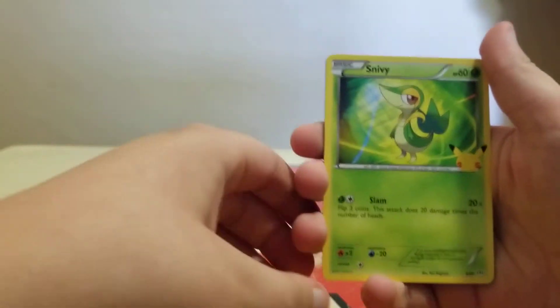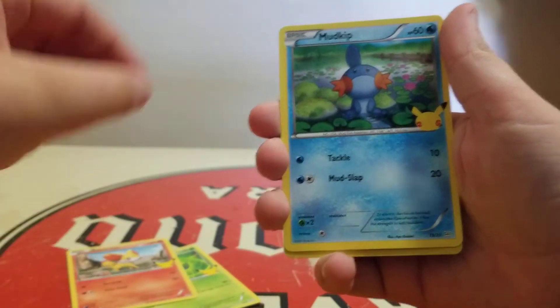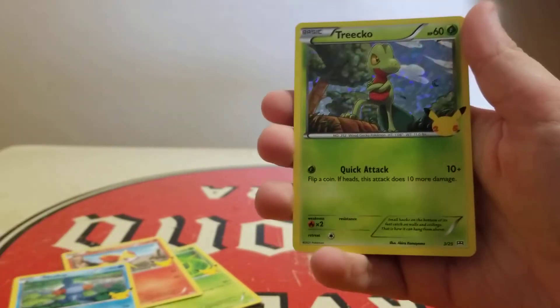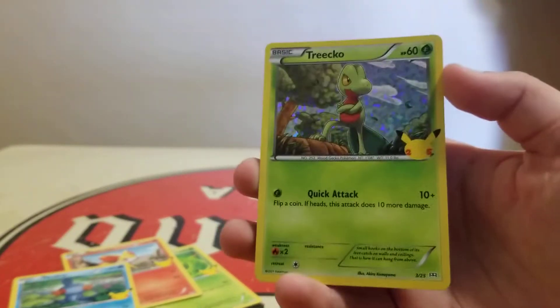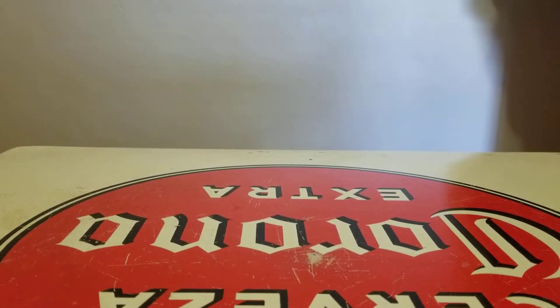Snivy — it's a really cool card. Fennekin. Mudkip. And our holo is a Tyrunt. You guys can see that right there. Easy McDonald's Pokémon pack that you get out of Happy Meals.